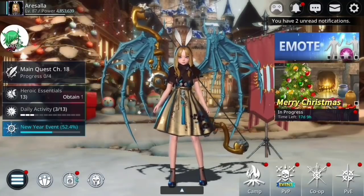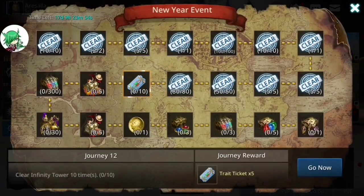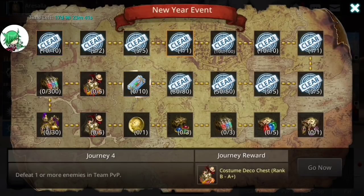Let's jump right in with the New Year's event. There are multiple missions in a weekly mission style — you just need to complete each one in order to earn the journey rewards. Starting at the top: clear adventure stages ten times, use two materials in gear enhancement, five rank matches, defeat one enemy in team PvP, defeat 100 monsters — all pretty basic. And change gear traits ten times.